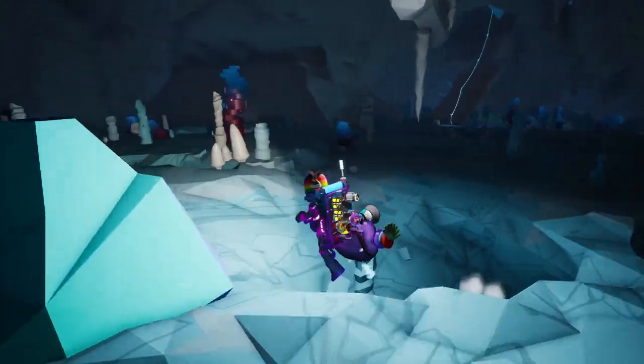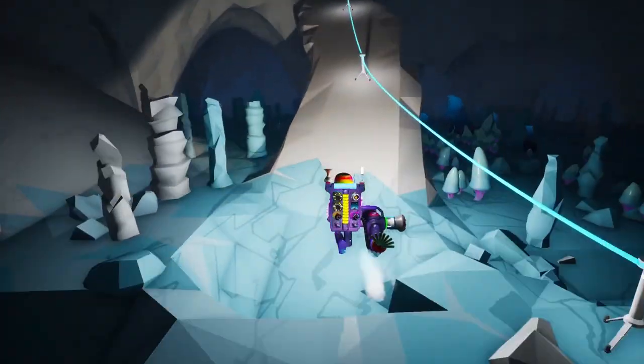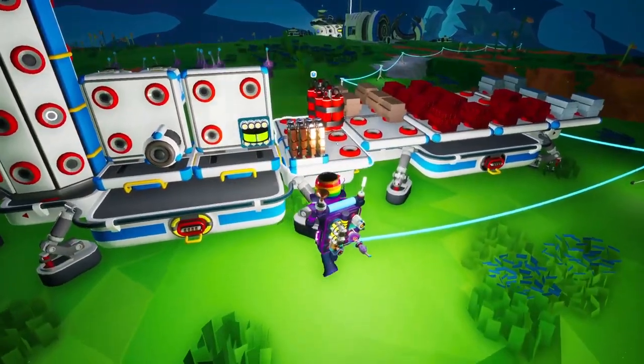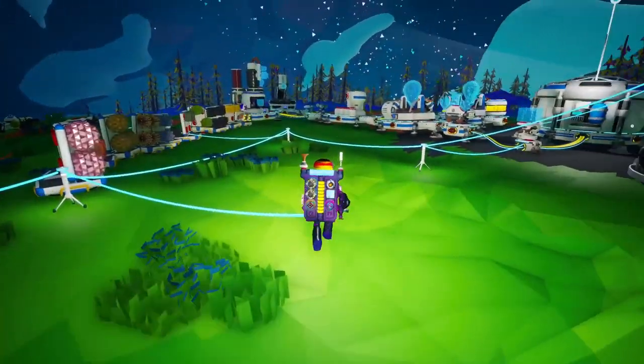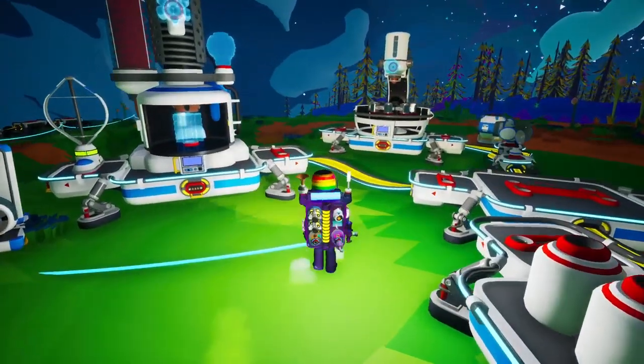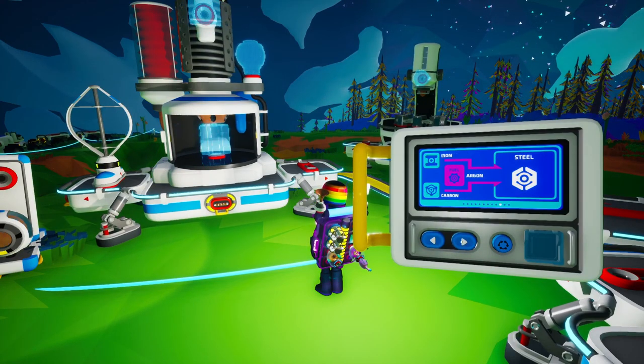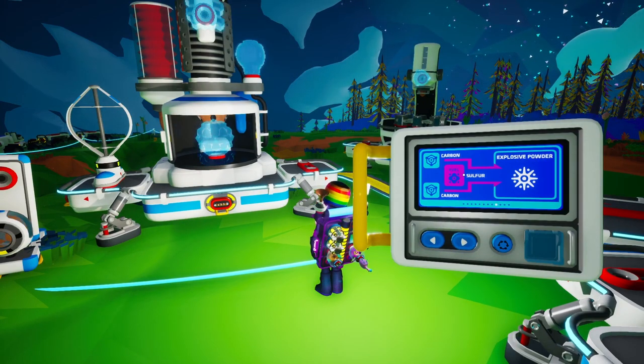That makes things a lot more complicated. Actual dynamite — well, there's nothing we can do then. We have to go back. So on the ship, we do actually have a couple of bits of dynamite. I did have a third one, but I wasted it about ten minutes ago. So we might need to actually make some more explosive powder.